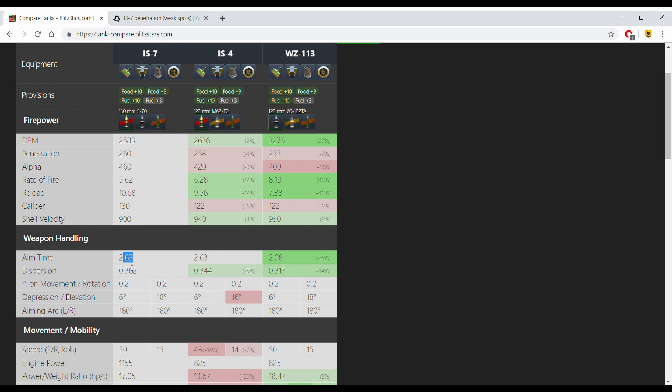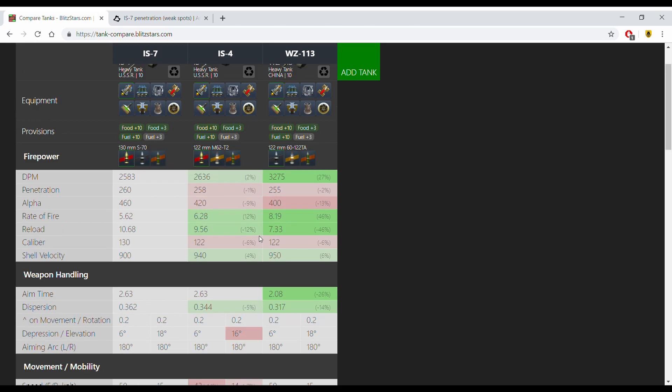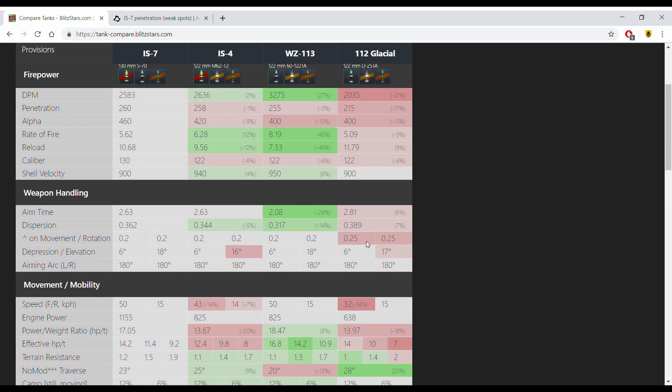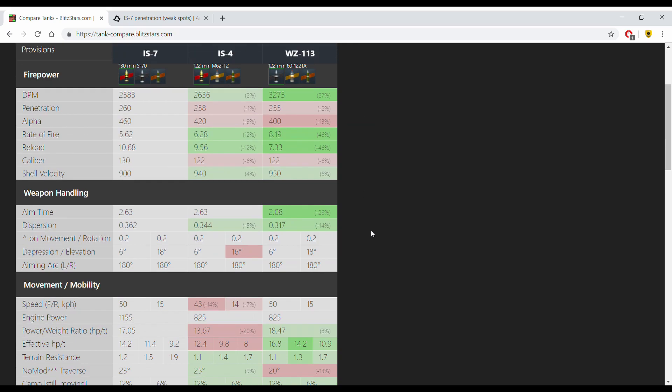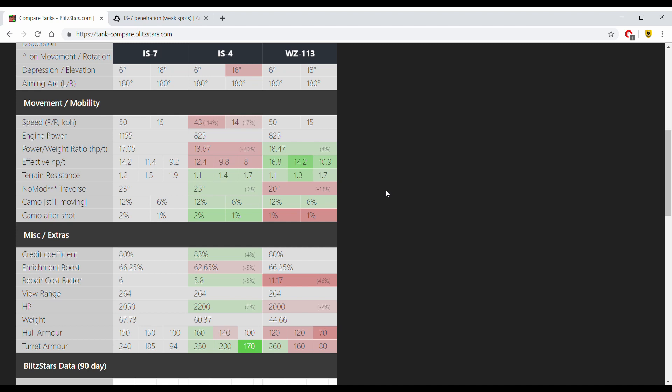The accuracy is not brilliant in terms of raw numbers, but contrary to popular belief, the IS-4 is not massively more accurate than the IS-7. At 0.42 dispersion and 2.6 second aim time, the gun handling is the same as the IS-4, though base dispersion is mildly worse. Even so, the IS-7 is still better than its tier 8 counterparts — if you're used to the IS spam guns at tier 8, the IS-7 gun is still an upgrade. It is, however, much weaker than the 113. Once we get past the gun, other than the alpha damage, the gun is admittedly the weakest part of the IS-7.